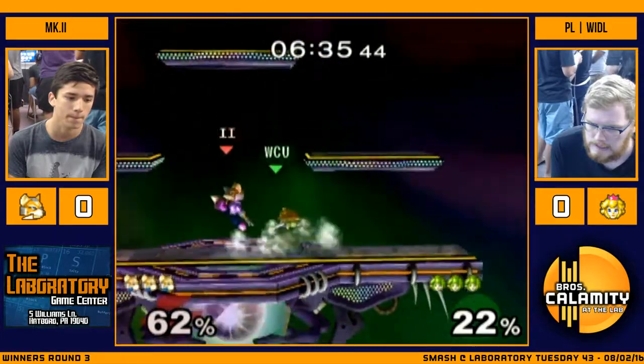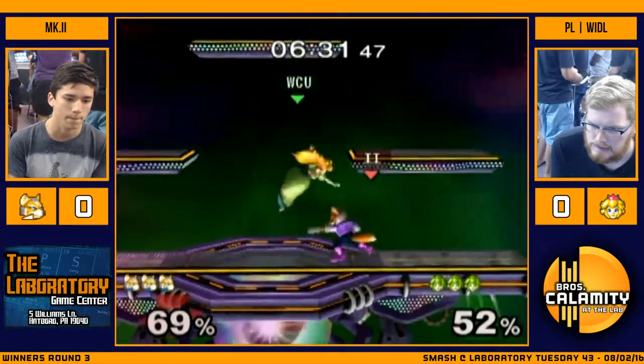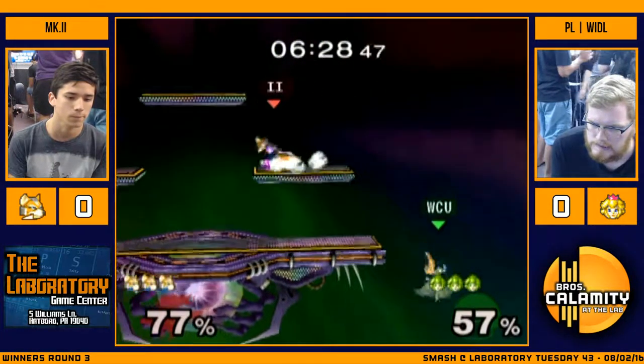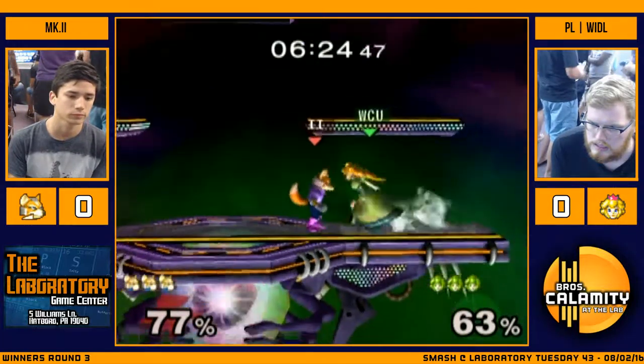So here we go, just running around. Peach definitely has a lead, and with Peach it's definitely a lead. But with Fox as the other character, you get hit three times and all of a sudden you're back in the game. And we're seeing that right now.